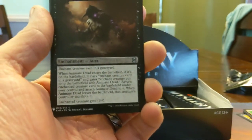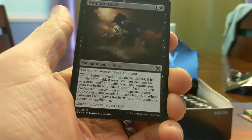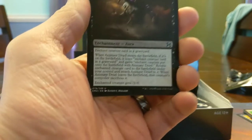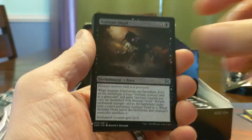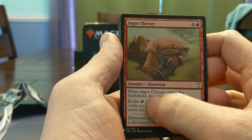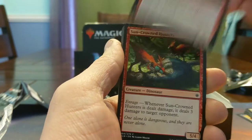All of this basically to say: put this on a thing in a graveyard and then you get to have it. All these rules more or less just allow you to animate the thing with an aura on it, which normally you can't do, and it randomly gets minus 1 minus 1. Ingot Chewer — destroy target artifact with this evoke cost, could not possibly be more efficient, very very strong card.